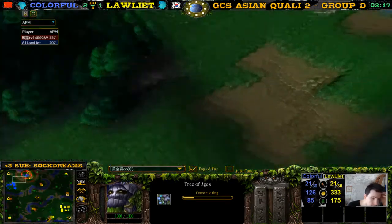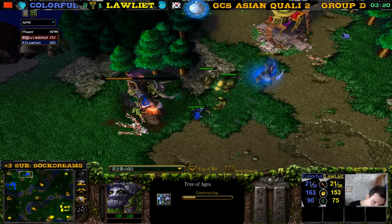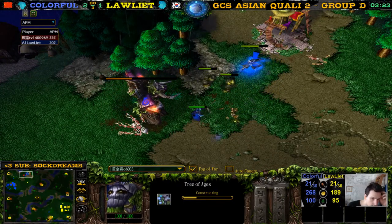Attack, attack — if you look at the splice: 21 against 21, about equal amount of gold.